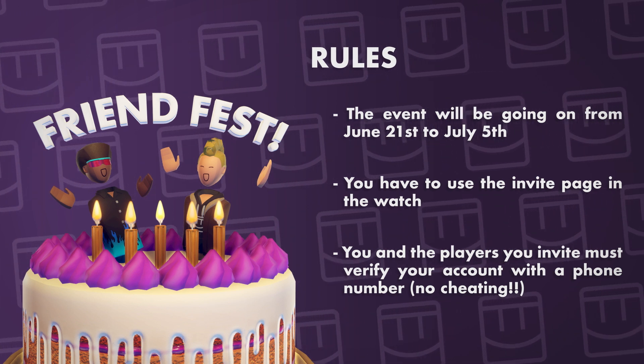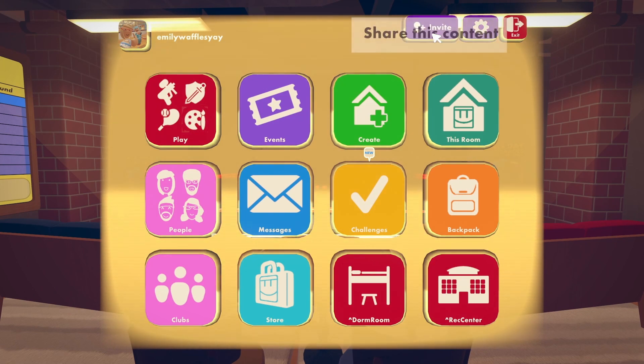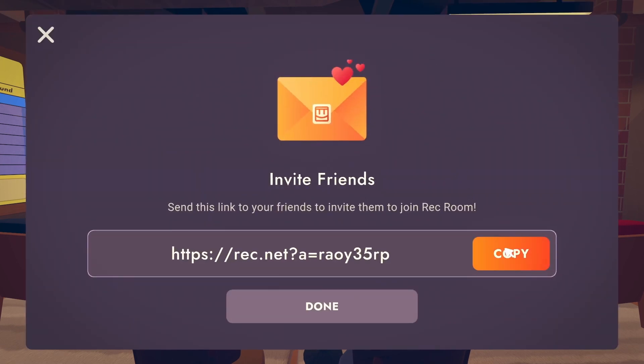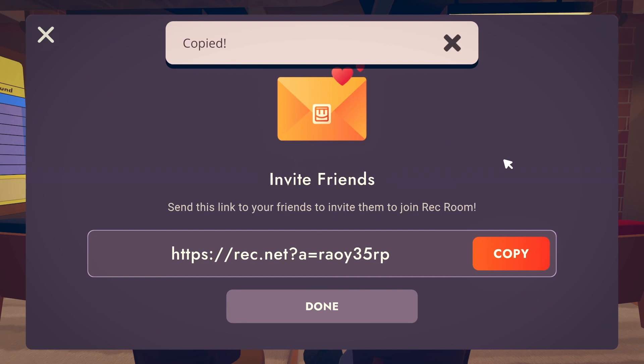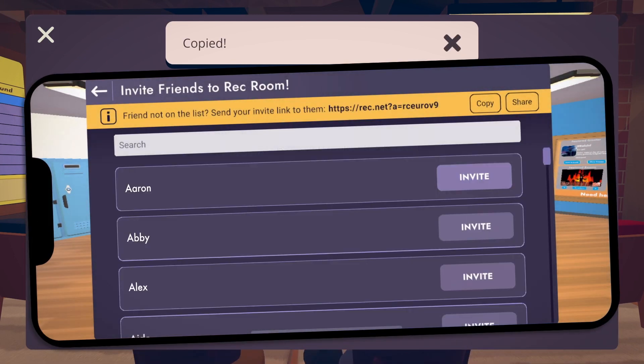To invite your friends, simply open up the watch menu and tap the invite button. From there, you can copy the link and send it to your friends. If you're on a mobile device, you can connect your contacts and just press the invite button. Super simple!